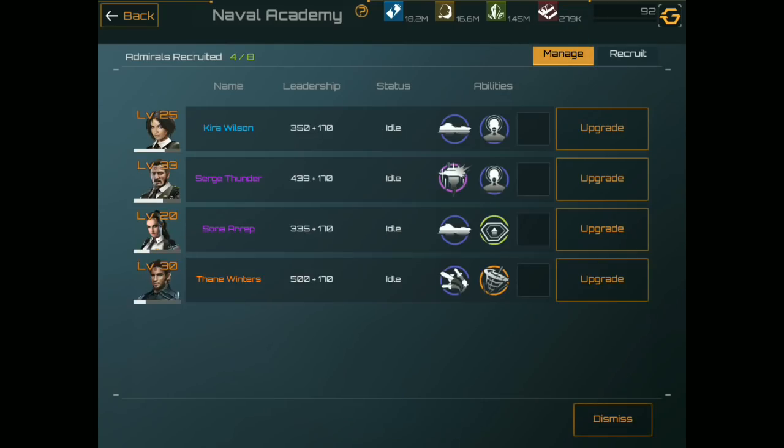We're going to go over to ours and take a quick look. As you can see, I have a variety. I have the original Keir Wilson that comes with your base when you first start the game, Surge Thunder, which comes from the $4.99 pack, and he's actually a very decent admiral. And then I have another purple and a gold.